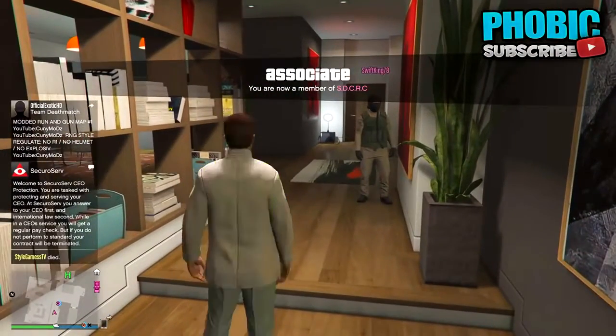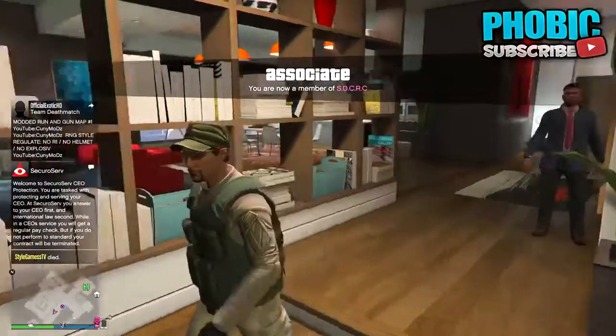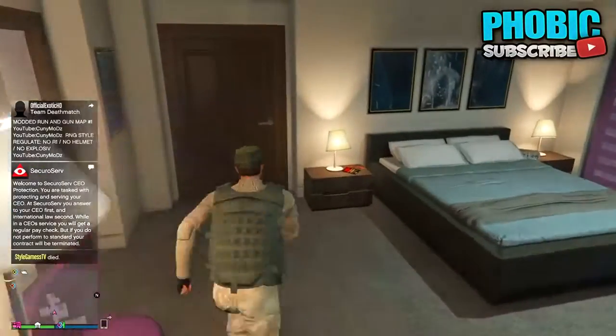In order to start this off, go over to your apartment. Once you're at your apartment, tell your friend to invite you to be his bodyguard. Once you're his bodyguard, tell him to choose the outfit that you desire. I liked one of the Arm Dealer's ones, so I just told him to choose that one.